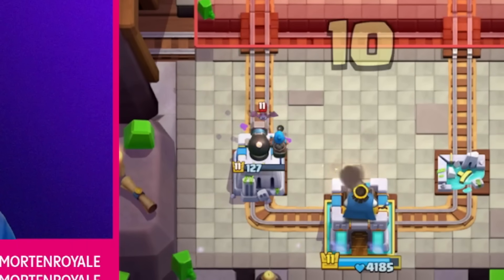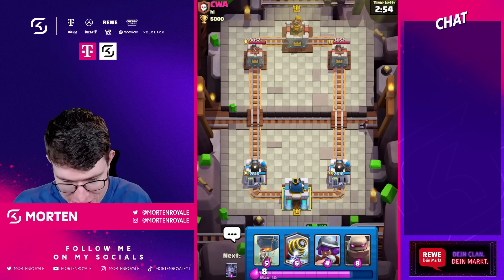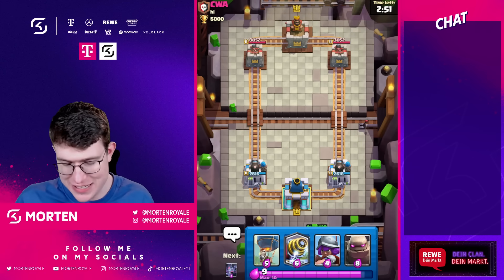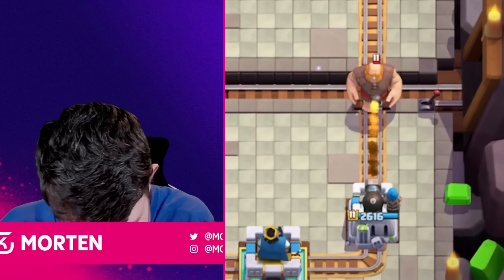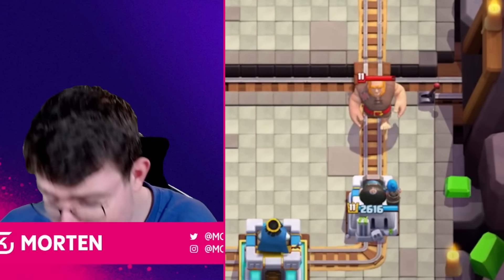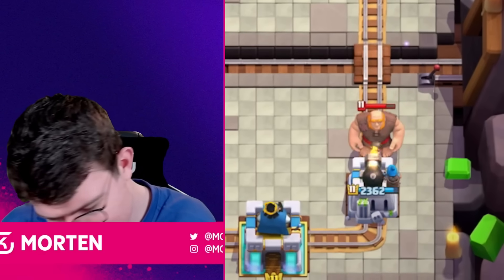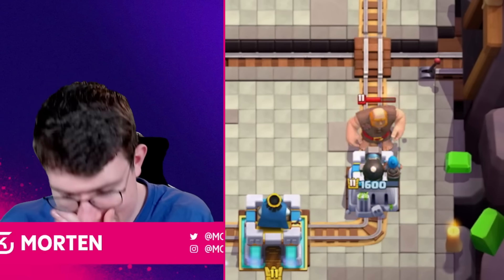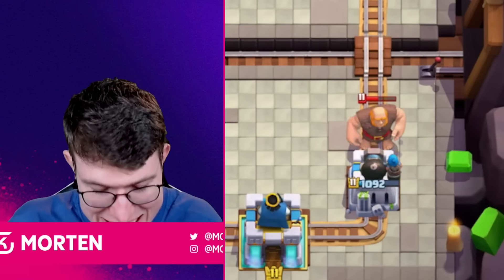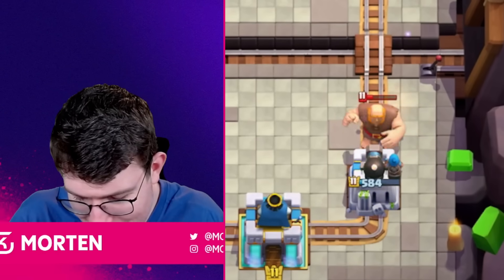As you can see with Bats, they completely damage the tower — the King Tower is helping but without it, the Cannoneer wouldn't have done anything. Now testing against the Giant on the bridge: the Cannoneer does great damage but remember it has less HP than the Princess Tower, so it still dies. The first buff Supercell should definitely do is give the Cannoneer at least the same HP as the Princess Tower.